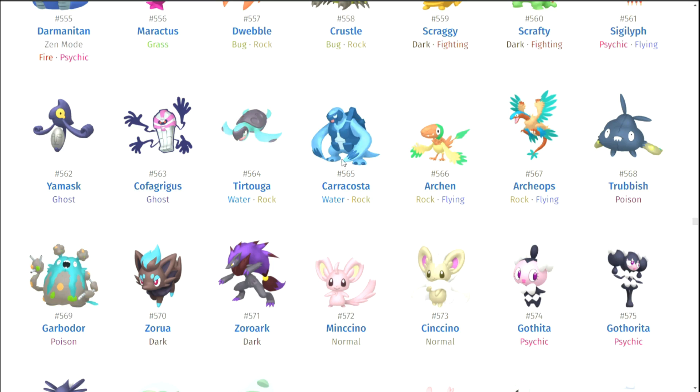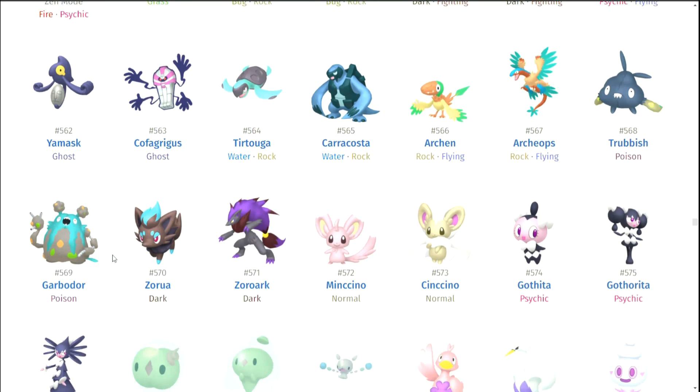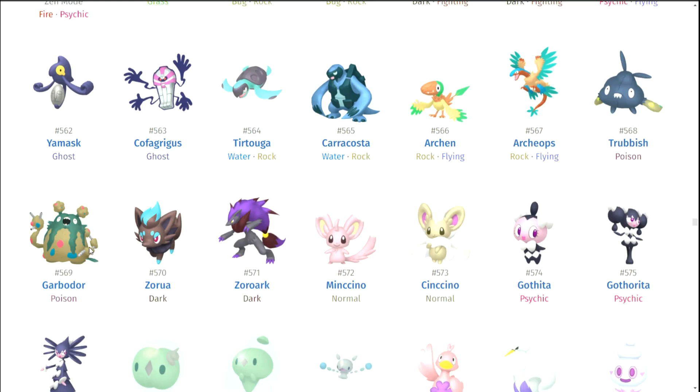Tirtouga and Carracosta — no. Archen and Archeops — no. Trubbish and Garbodor — I want you guys to look better. To be fair, in Pokemon Home, Garbodor does actually look pretty cool.